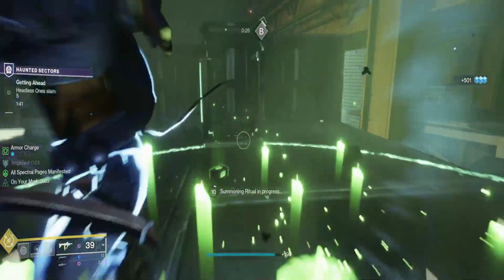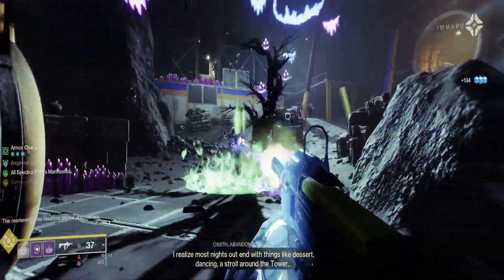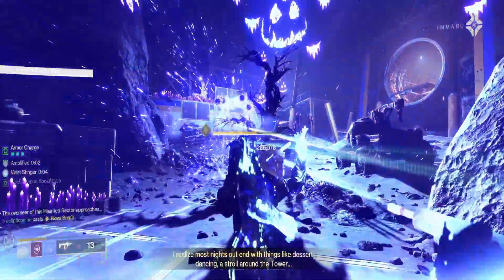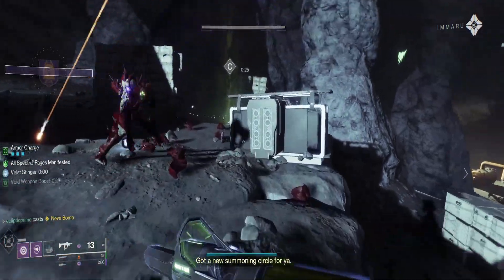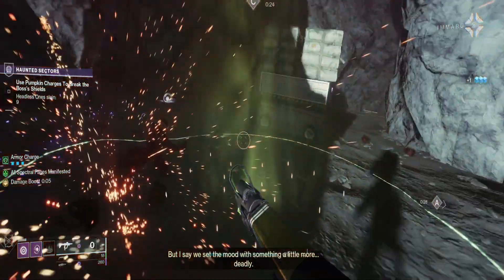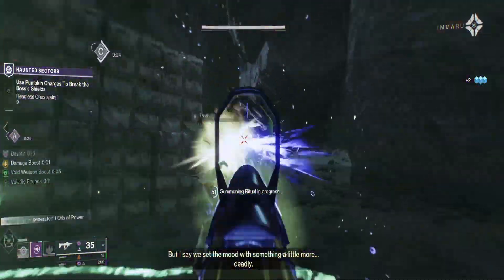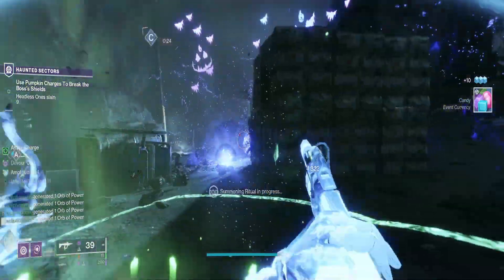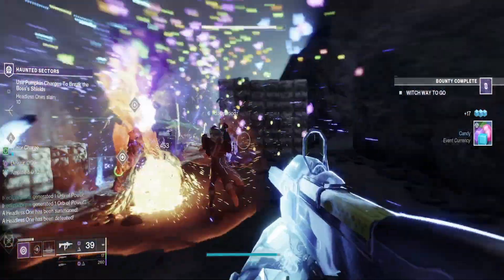Once your timer runs out the boss is going to spawn in the middle. This will be different for each of the four different haunted sectors — the current one you're seeing now is on the moon but they could change to the EDZ and such. The objective is going to be summoning the headless ones, defeating it, and then you're going to get these little pumpkin bombs you're going to want to shoot off and throw at the boss. Take your time, grab one — everyone grab one and run at the boss. Don't just throw it randomly hoping it hits. Try to make sure it actually hits the shield — three hits on the shield and you can destroy it.